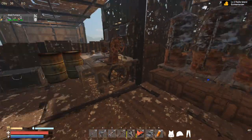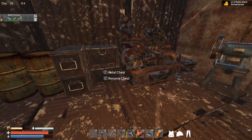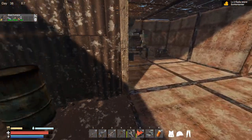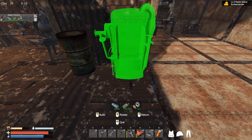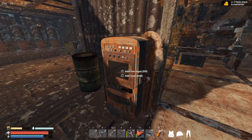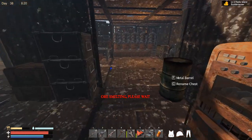Now where should I even place that forge? These storages are kind of in the way, so let's just put it right over here outside for now. What is important is that it is operational. We need to fill it up — we need some coal, 40 coal.